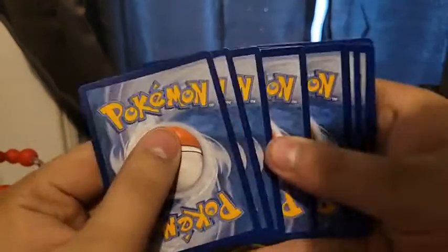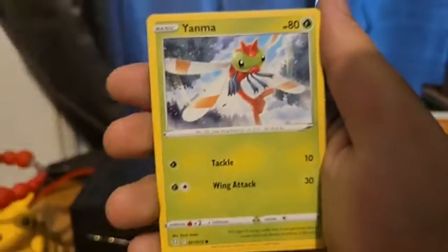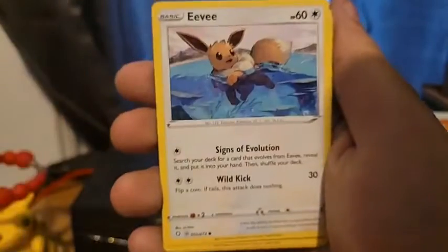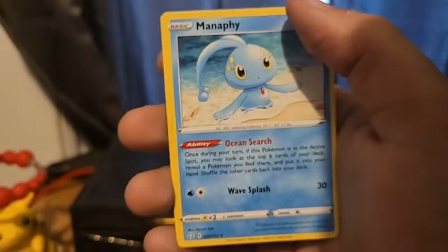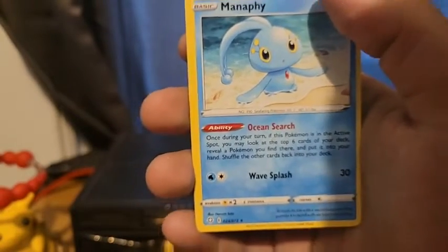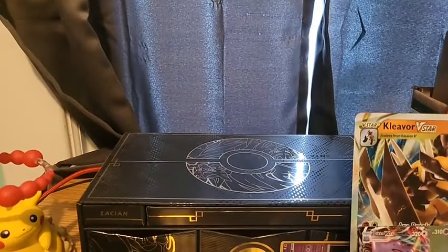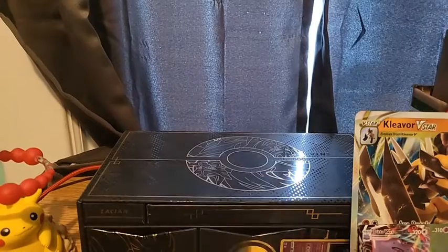Fire Energy, Thwackey, Rusted Shield, Rotom, Yanma, Sizzlipede, Morpeko, Eevee, Gossifleur, Appletun, and our first dud pack of the box — a Manaphy. But that Manaphy is very good in deck building, so I am not mad — it is a very good card to have for building decks.